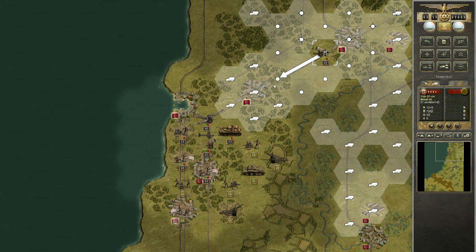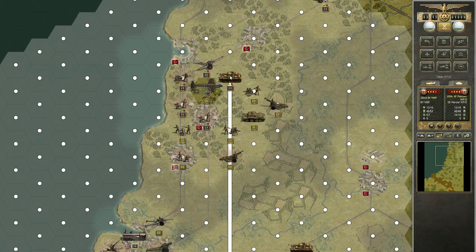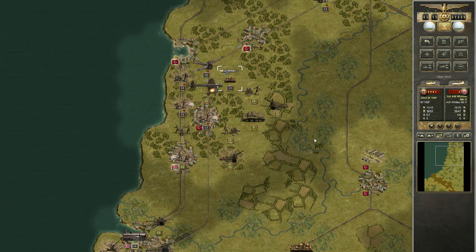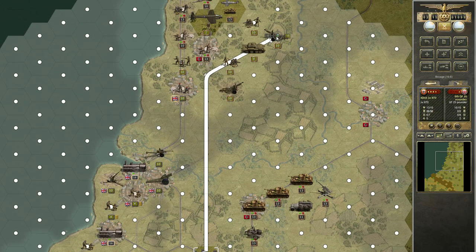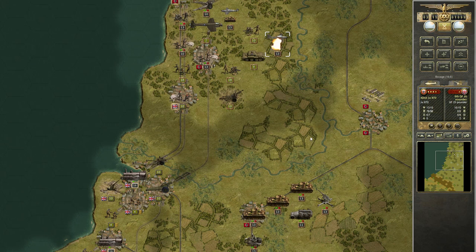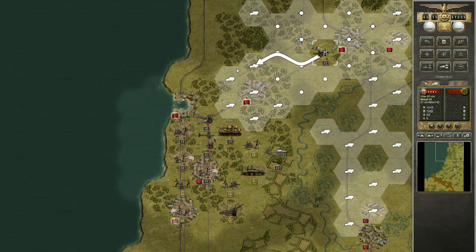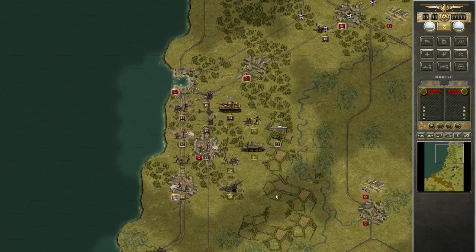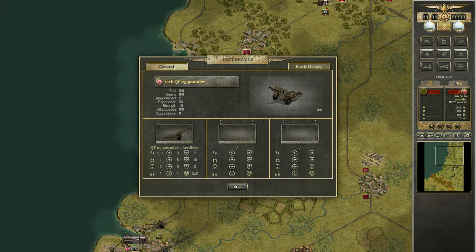Let me now think. This plane — I need to destroy this plane immediately. What? The fog is over there. This is artillery — I would like to stay out of range of this artillery. How much range? I think its range is only two.